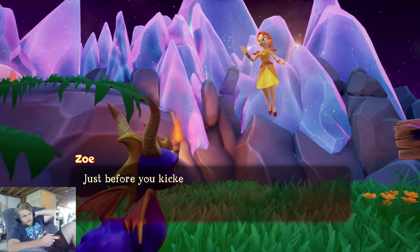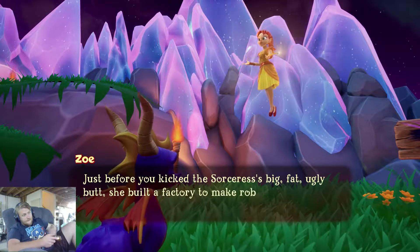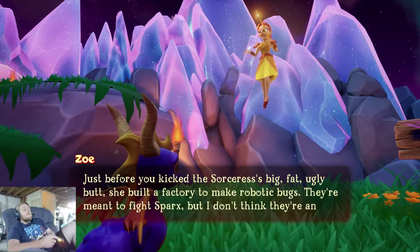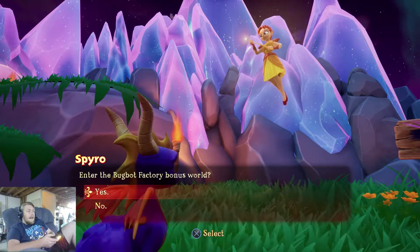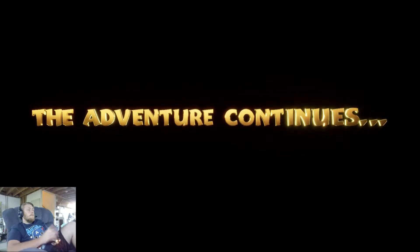Just before you kicked the sorceress' big fat ugly butt, she built a factory to make robotic bugs. They're meant to bite Sparks, but I don't think they're any match for him. No. If the boss with Starfish Reef was any evidence, no match at all. But I shouldn't get cocky.